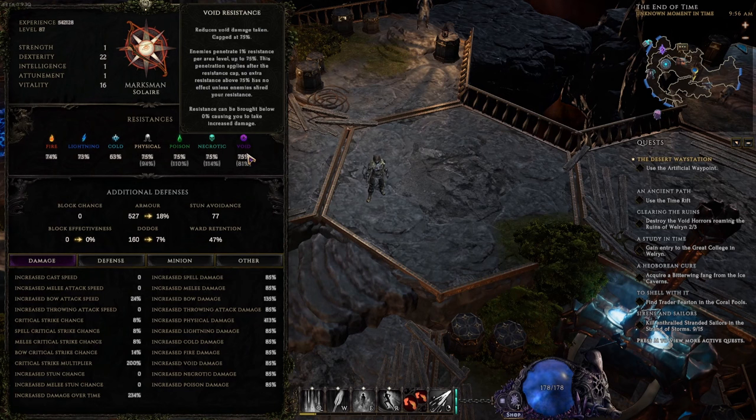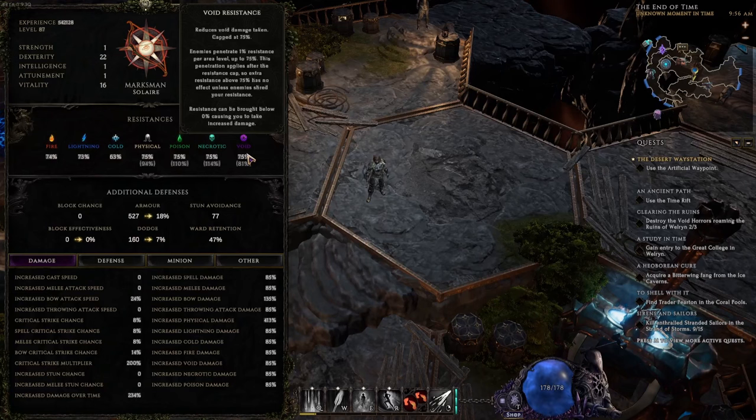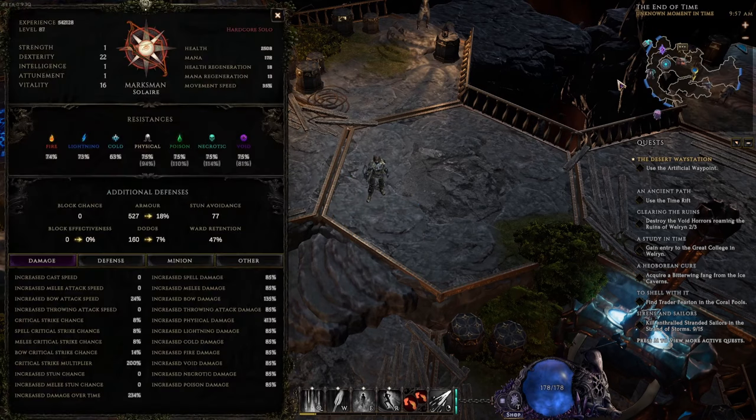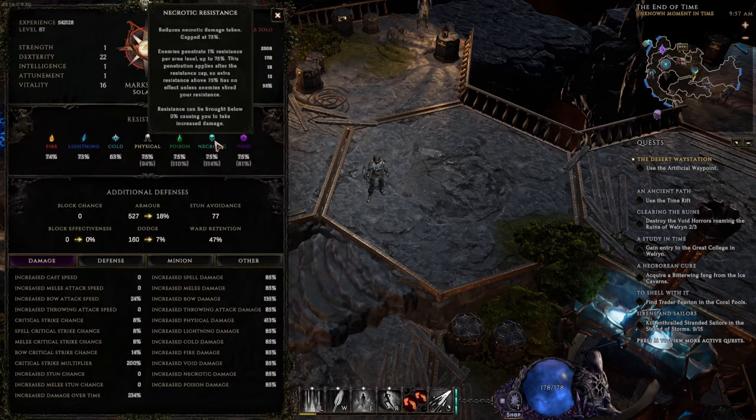Resistances in Last Epoch work a little bit differently. As stated in the description, enemies penetrate 1% of your resistance per area level. You can check your area level in the top right corner if you have the minimap overlay in the center of the screen — this area level is 87. While you're in the late game this doesn't matter so much because it caps at 75%, but while you're leveling this is going to greatly affect you.